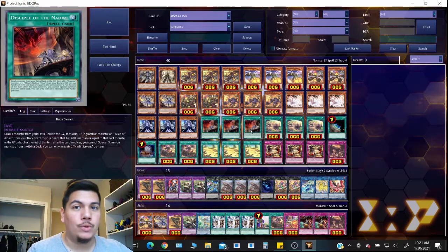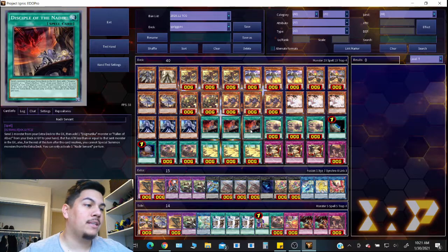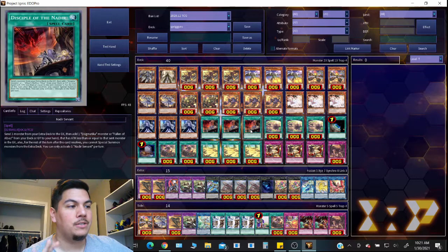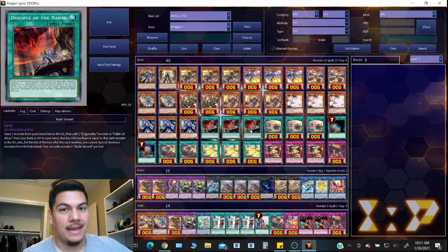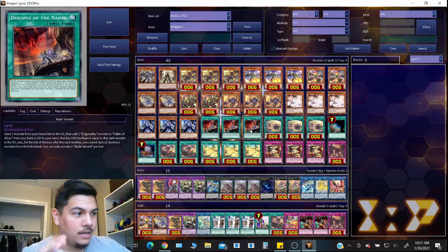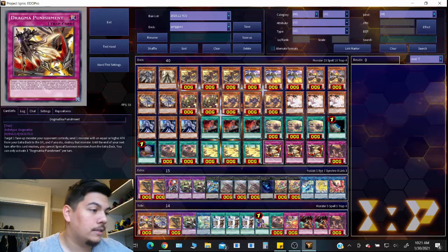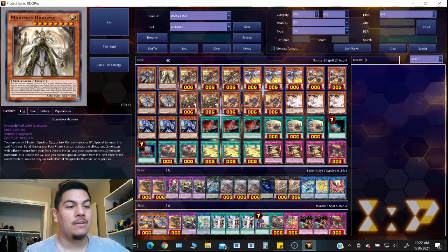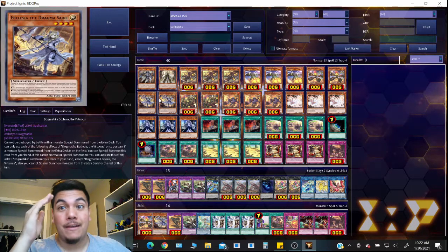Next is Spriggins Booty — probably the first time I've said that on YouTube. If an Xyz monster you control leaves the field by a card effect — not your opponent's, any card effect including its own — you can target one effect monster your opponent controls; players cannot activate that monster's effects on the field this turn. It's basically a free Effect Veiler. You can also send this face-up card to the graveyard to activate Vast Desert Gold Gondola directly from your deck or graveyard — so even if your opponent destroys the field spell, it will still come back.